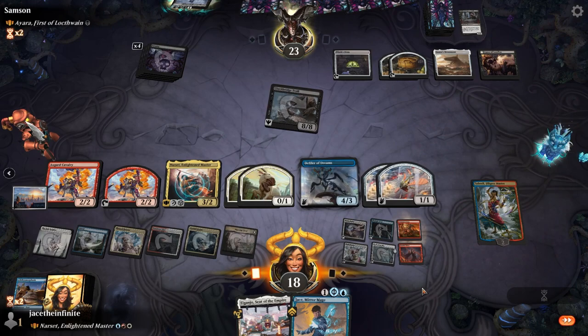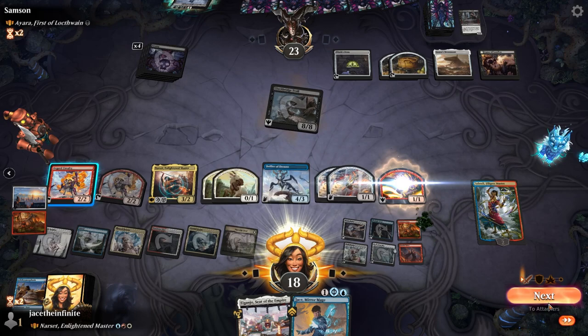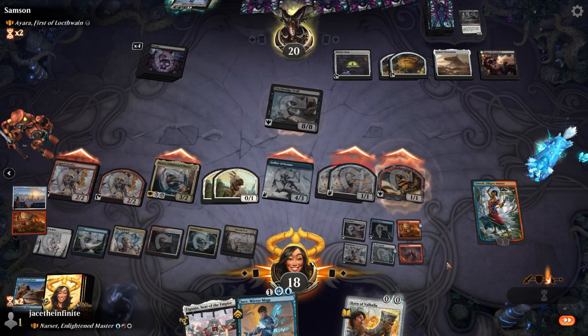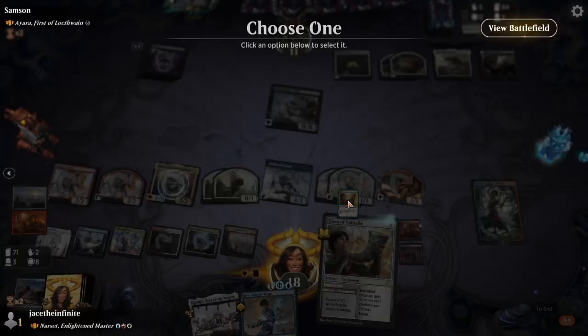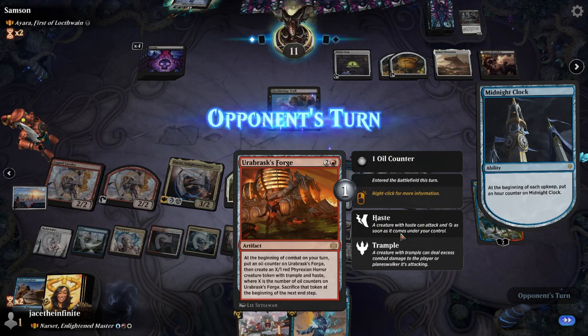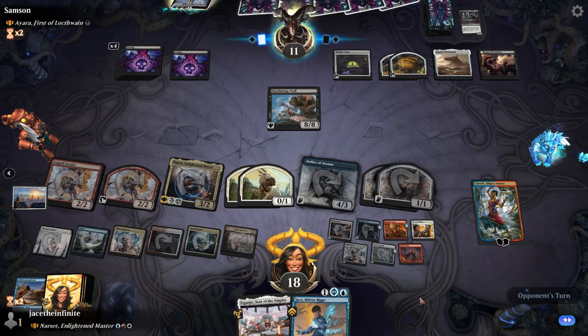Tap this guy down, throw it here, get some haste — we're moving and grooving. Send everybody and their brother out except for these goats, they can stay. Narset swings — exile cards, it's not what you want to see. That's some damage! A bunch more damage — here comes the choo choo train. I wish I could make a bunch of soldiers, but I'll just put this out on my turn. There goes my Phyrexian Horror. I'll sacrifice something against this Clackbridge Troll — not worried about that at all.